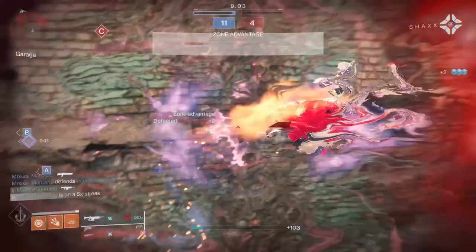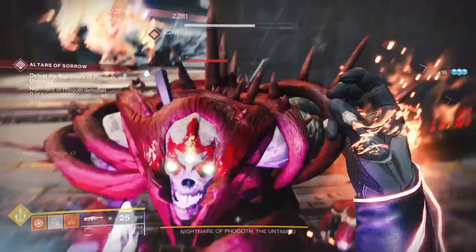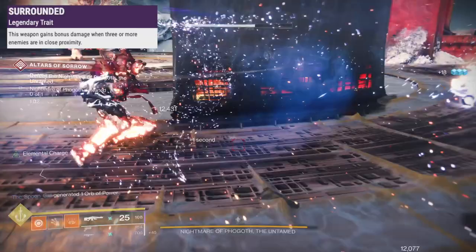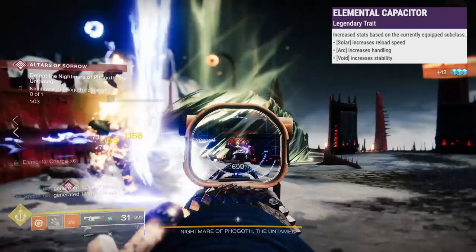In the last slot, Adrenaline Junkie adds damage and handling after grenade kills, Frenzy boosts damage, handling, and reload after being in combat for more than 12 seconds, Wellspring recharges abilities for kills, Surrounded boosts damage when 3 or more enemies are nearby, and Elemental Capacitor adds reload for solar subclass, handling for arc, stability for void, and recoil control and movement speed when aiming for stasis.